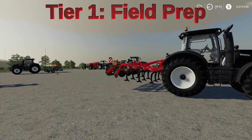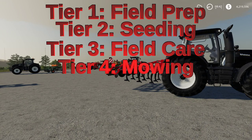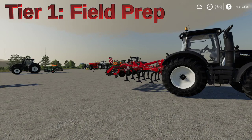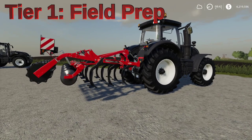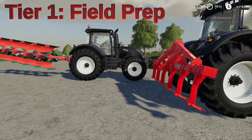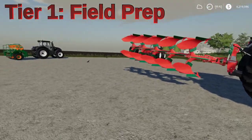Tier 1 is going to be field prep. You need a cultivator of some type to prepare the field — just like any other crop, you need to cultivate it to get it ready. Your yield will be increased if you plow, so if plowing is required, use a plow or a subsoiler to get that plowing state. These are not required, but if you want to get the full yield out of your grass, this does matter.